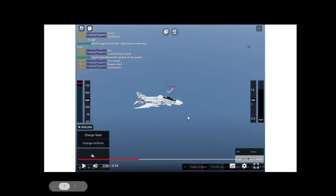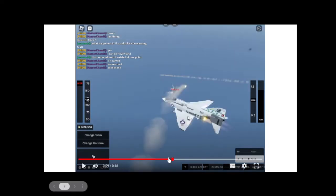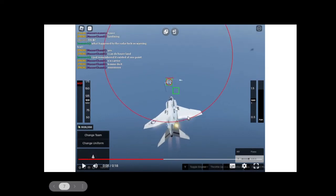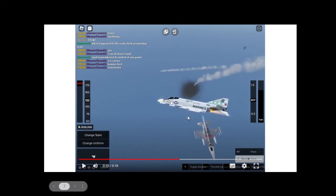I got hit by a missile, but I can still function. So I'm abusing my yaw, yawing to the same direction that my engine broke, which is the left engine. I fired a FOX 2, but it wasn't directly at the green box. Look what happened — it didn't track and it missed.